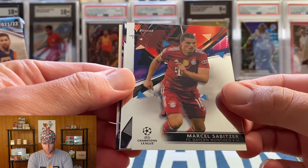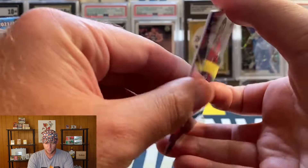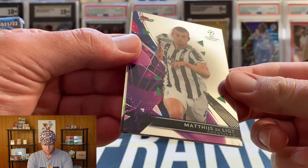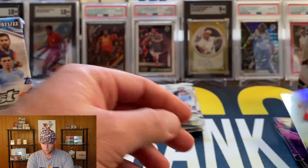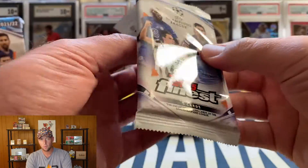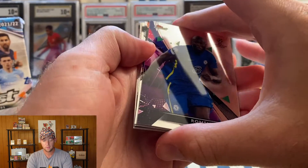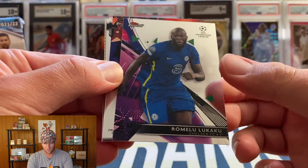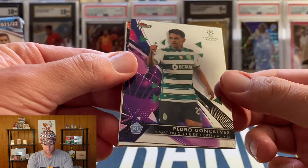We've got a Finest Futures refractor, and it looks like we are going to have a pink parallel — that's going to be Sergio Ramos. Let's see what pink is numbered to: number 2 out of 125 on the Sergio Ramos! We also have Joel Felix, Koundé, Deli Alli, and our refractor on the back is going to be Jadon Sancho — that is a name I am familiar with. One of the top rookies you're looking for is Alanga. Lukaku, Tim Weah, and our rookie is going to be Pedro Goncalves.